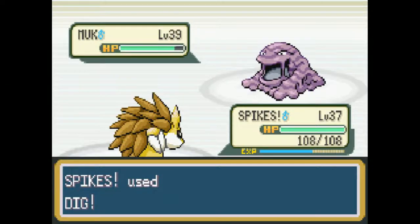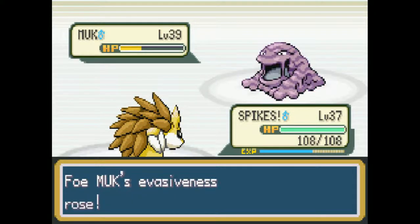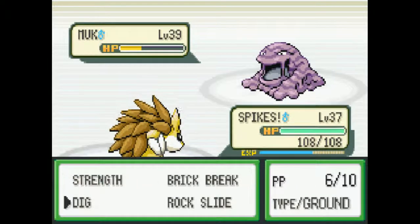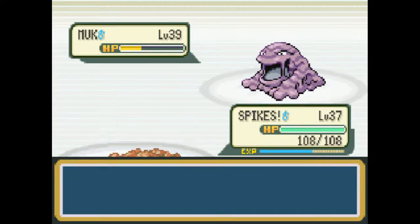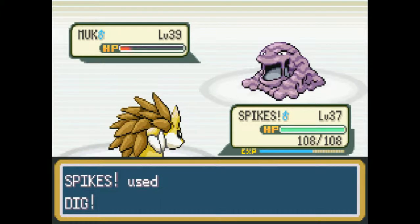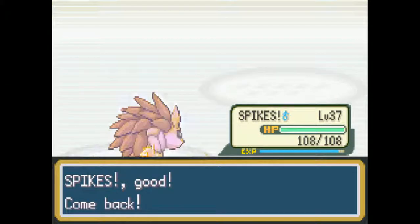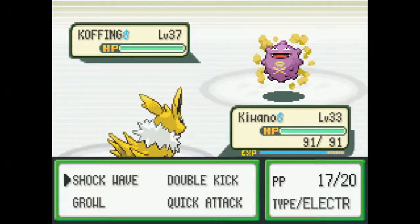I could bring in T10 to get a free Shockwave off since Shockwave can't miss. He could go for another Dig, but that would give him another turn to Minimize — it's worth a try. We can't use Dig on any of his other Pokemon, so we don't need to worry about saving PP. He hit! Nice! Getting lucky finally! Let's bring in T10 for this guy. Maybe I should've saved my Lum Berry, but if I keep having that attitude of saving my Lum Berry, it's never gonna get used — so I'll actually get a use out of it.